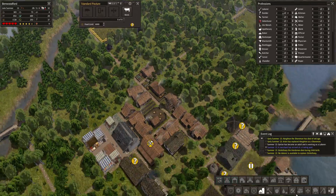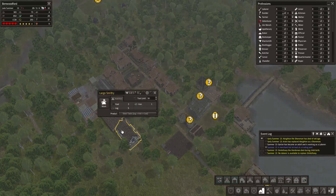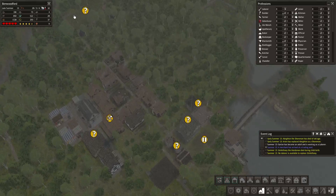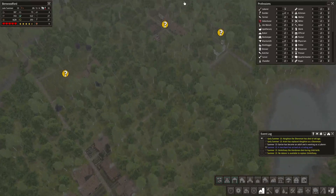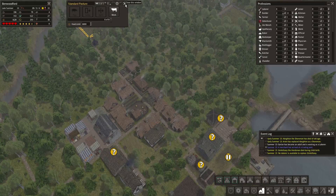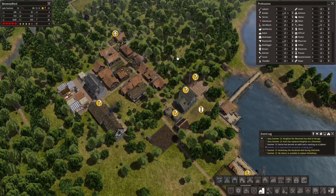I'm gonna need someone to take the herdsman job. It also almost looks like the blacksmith has a full-time job — maybe steel tools take longer to make, which would make sense. Who can we get? Maybe one of the foresters — we've got four here and three there. I'm gonna get rid of one and put them in the deep pasture. Anyway, I'm gonna be ending the episode here. Thank you very much for watching, and see you next time.